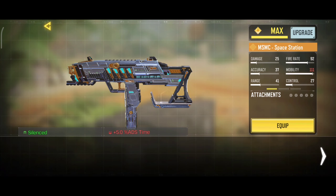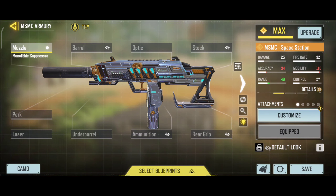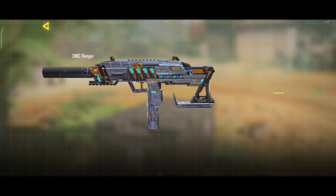So here are the attachments. Our first attachment is Monolithic Suppressor. It will increase your damage range and suppress your firing sound. Our second attachment is OWC Ranger. It will increase your damage range and also reduce your vertical and horizontal recoil.